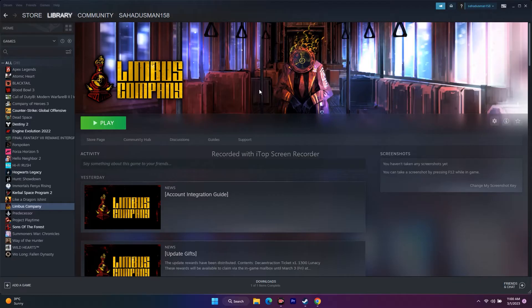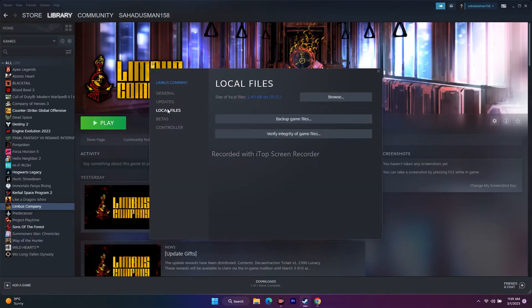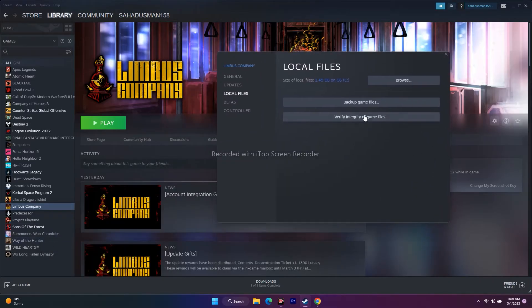Next one is we have to verify integrity of game files. For that, go to the game, right click and go to Properties, go to Local Files, and click on Verify Integrity of Game Files. When you click on this, if any files are corrupted or missing, all these issues will be fixed. So if any files are corrupted and causing these issues, just do this and try to play the game.